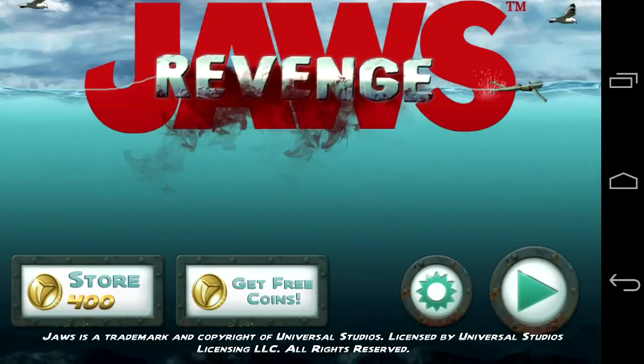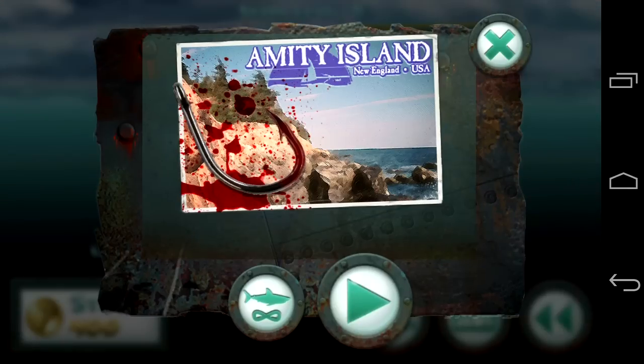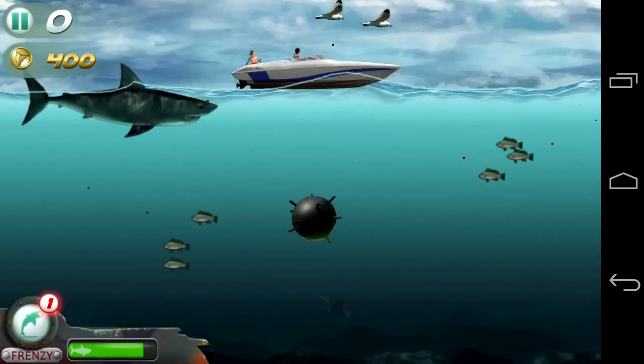To get into the gory action, simply tap on the play button on the bottom right. When you do, you'll open up the four worlds. They're not all unlocked. We're going to go into Amity Island — we're going to go into Free Swim first.